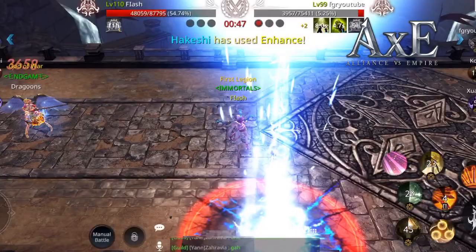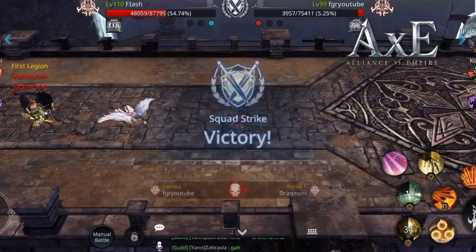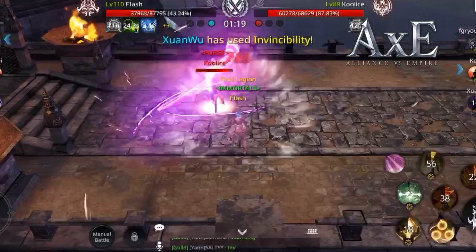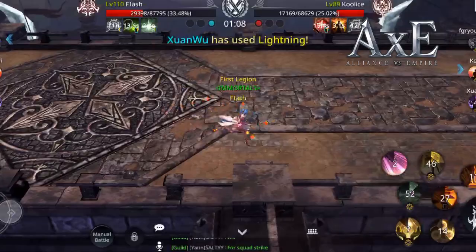Here's a strange thing where my teammate showed up on the battlefield and I just ran around them because I've never seen that happen before. A teammate just shows up on the battlefield, stands there, and does absolutely nothing. Then FGR YouTube killed Dragoons, which is kind of strange because Dragoons isn't even playing right then — just his doppelganger.